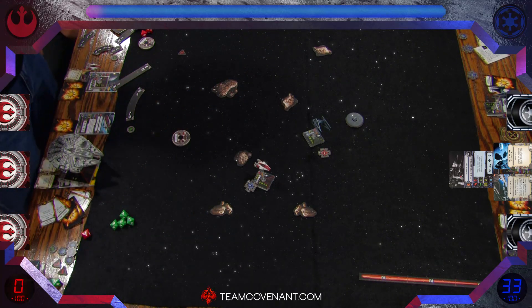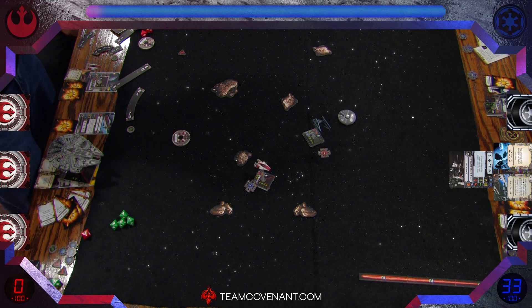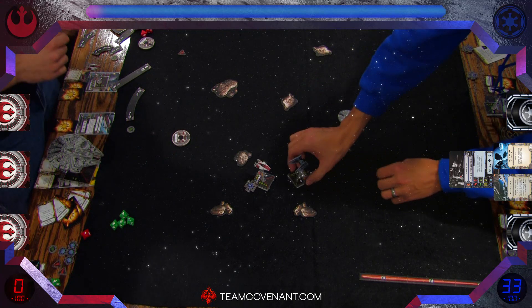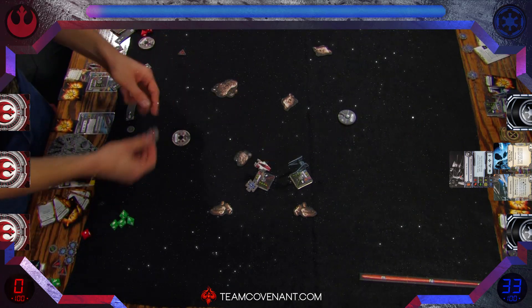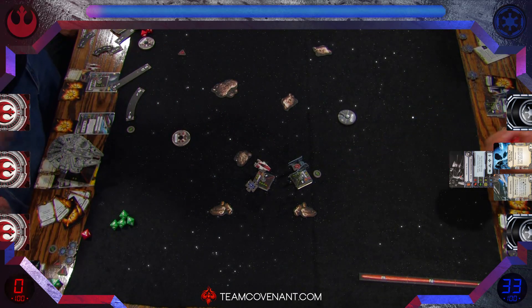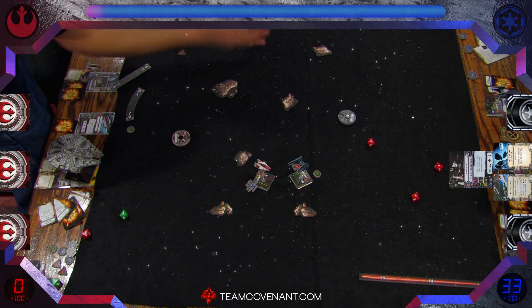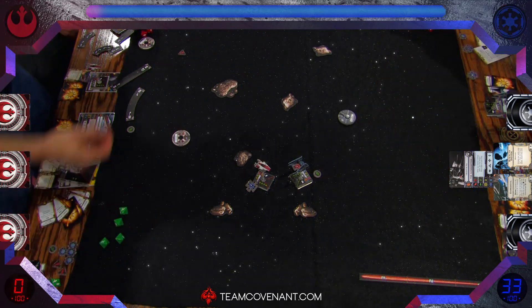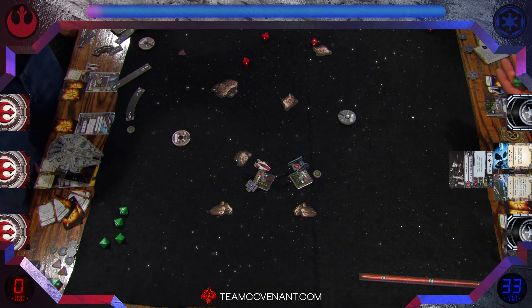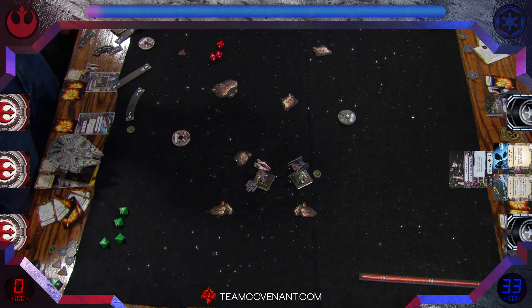Thanks for watching — this was the X-Wing Kessel Run finals at the Covenant store in Tulsa. If you want to see more, we'll have some interviews from both players up on YouTube quite soon. Michael is taking a look at his final move — playing out what would have happened had the Asteroid not ended things. Soontir would have gotten three hits anyway. But in reality, you hit an Asteroid, and that's the way it ends.